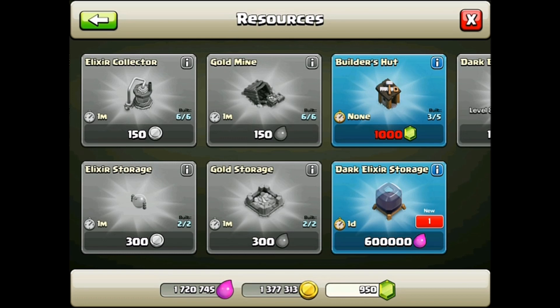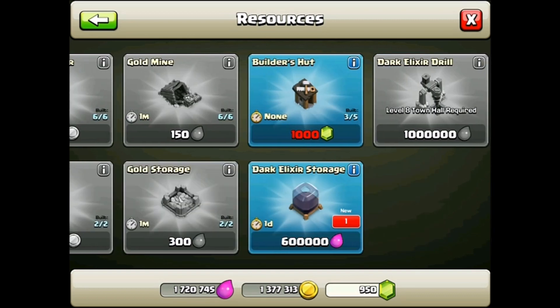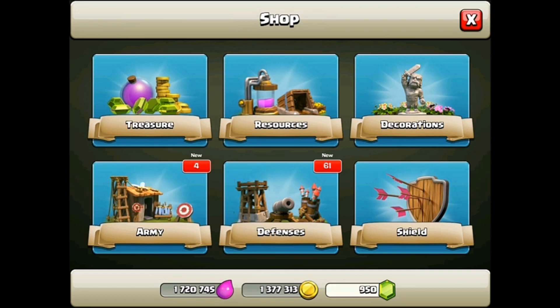I remember when I first got Dark Elixir — it was just like wow, this is crazy, it's like a total new currency. Really cool stuff. We'll be able to get the Barbarian King as well and we'll check that out later. But I'm not sure if we can start building yet. We're going to have to make our decisions on what to build in just a moment. So let's go over the other buildings that are new.